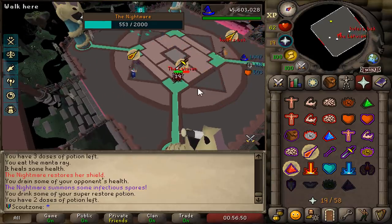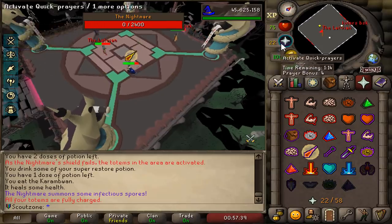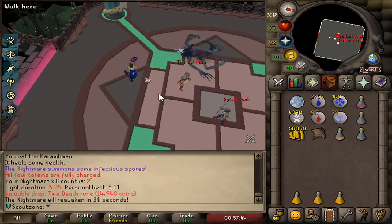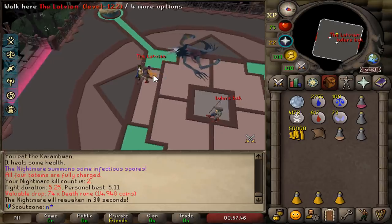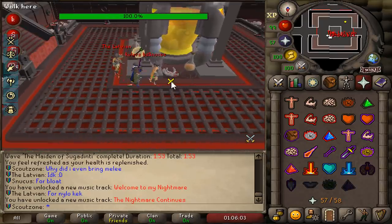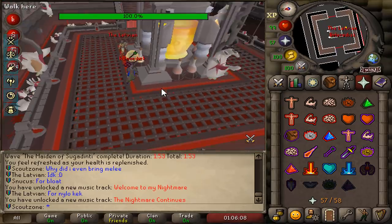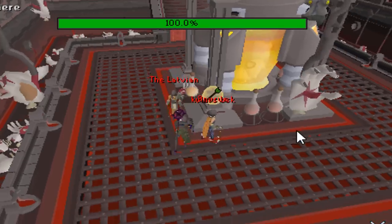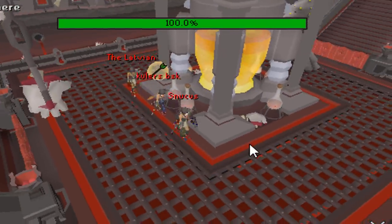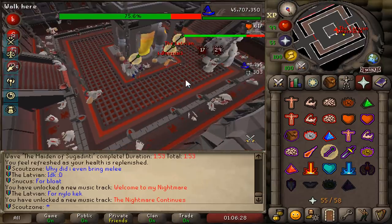Have you ever seen someone use magic at the nightmare? It actually works really great - just look at the XP drops. We got two kills! Never lucky. After doing the nightmare, we decided to move on to the Theatre of Blood - one of the hottest pieces of content on RuneScape. And here I am running around with full obsidian while they are in max gear. The high demand for mages at Theatre of Blood just speaks for my advantage here.